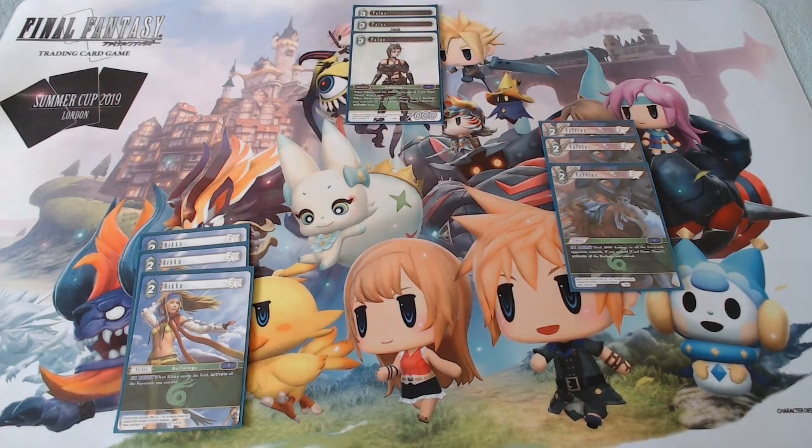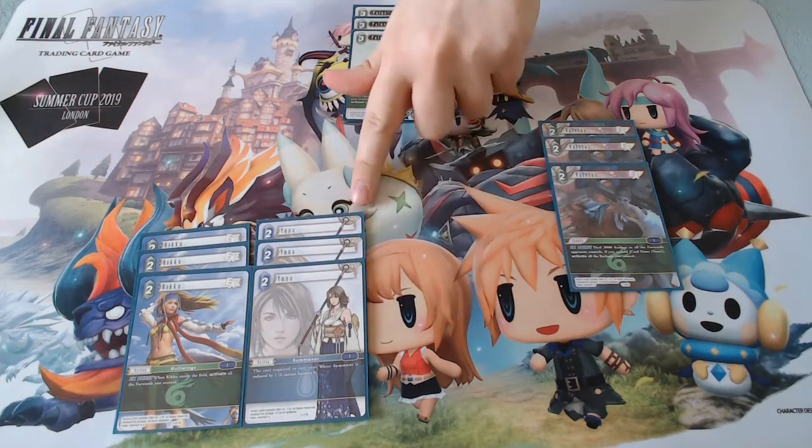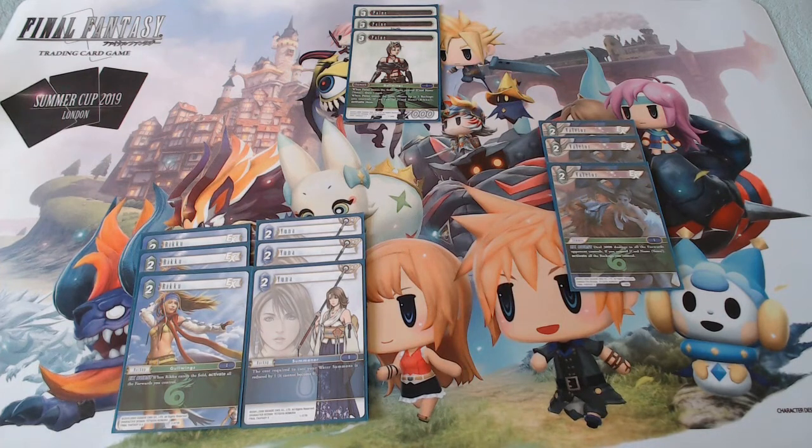This also gives us a couple more EX bursts that might activate one of your big forwards in complicated boards and sometimes prevent a point of damage. This Riku did see some fringe play — there was a decklist at the London Grand Open top cut in 2018 using it alongside the mill Riku for games where activation was more important than milling. As for Yuna options, the 2CP Water Yuna is by far the best, though the Light 2CP Yuna is fun but mandates unusual deckbuilding changes.